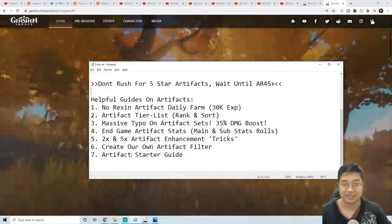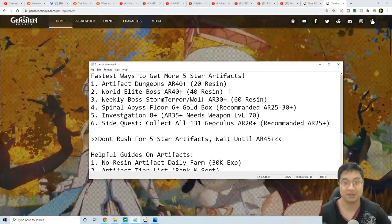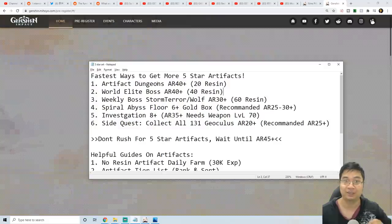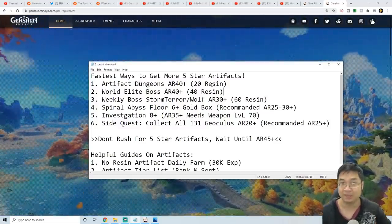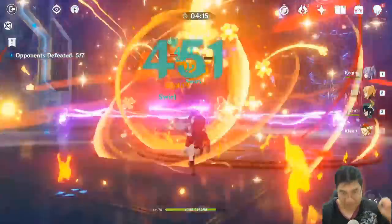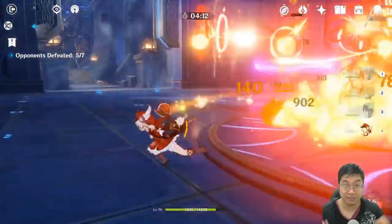We'll also cover tricks with artifact enhancement, creating our own artifact filter — which is pretty useful — and last, the artifact starter guide. Most of us know how to get artifacts after adventure level 40 with the artifact dungeon. It costs 20 resin in the game and I've been able to get one or two artifacts this way.